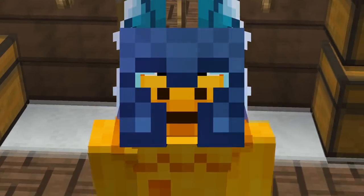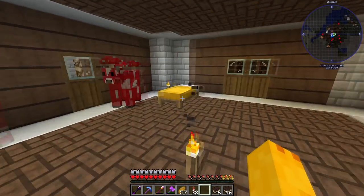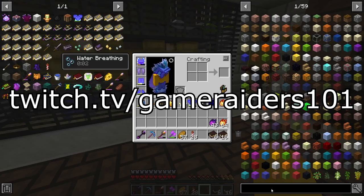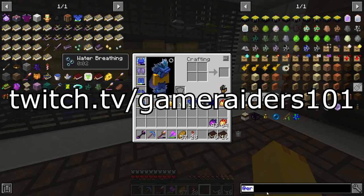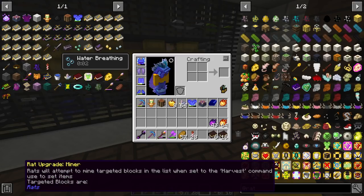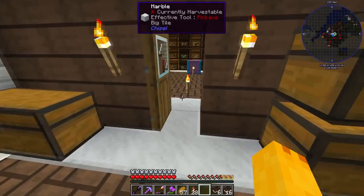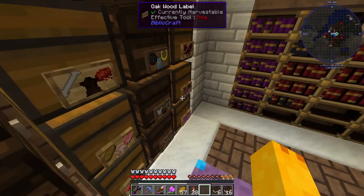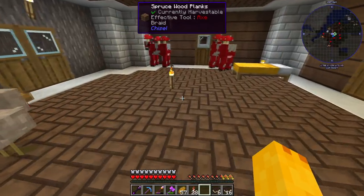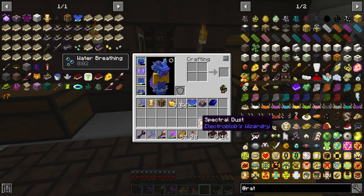Welcome back to another Minecraft Summoner episode - it is the rat episode, finally. A lot of the rat stuff we honestly can't touch without going to Ratlantis or fighting a certain enemy, so we're gonna really be getting into the big boy stuff. But first, summoner priorities - look at all this beautiful dust I've been farming. We're gonna go make some spells.